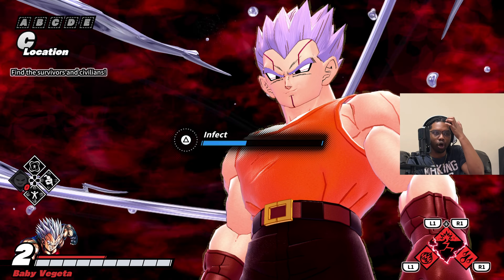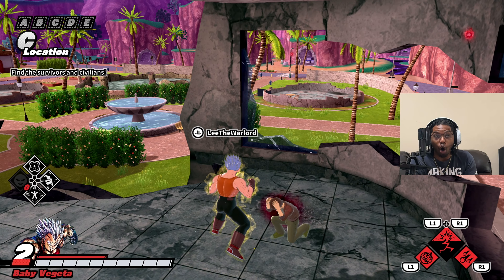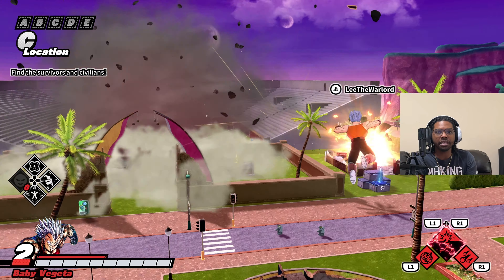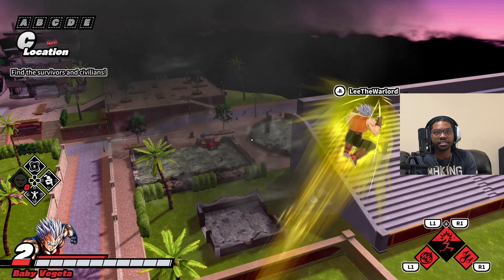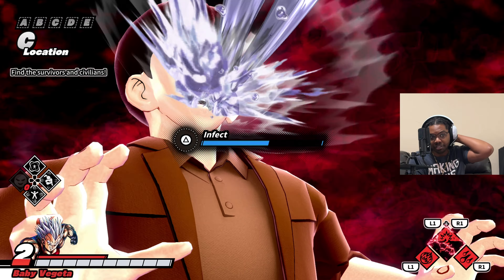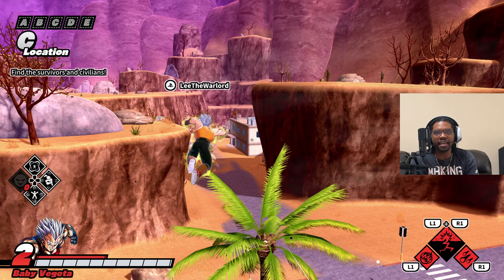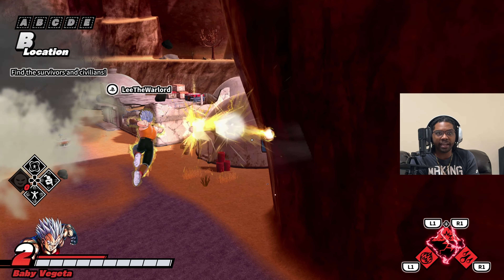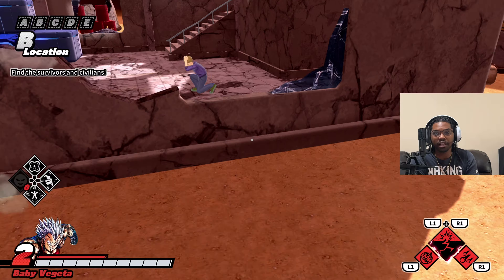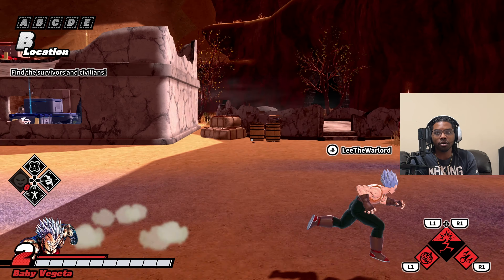The only bodies you can manually call out are dead survivor bodies — so that is good to know. I was misunderstanding it, thinking the civilians you infect you can call out as well. At level two, with the passive maxed out, it looks like it takes three survivors. His charge move doesn't have the greatest distance but if you land it, it looks very good. It's going to be easier to land now that they got rid of vanish spamming.